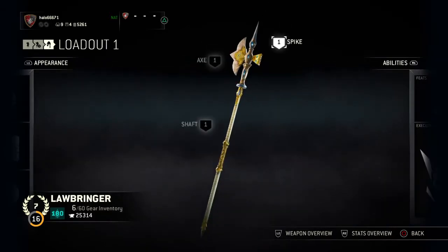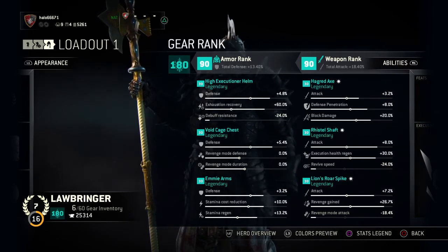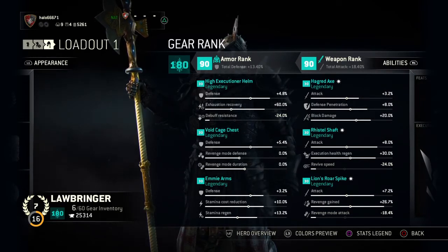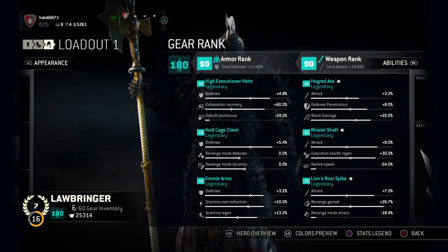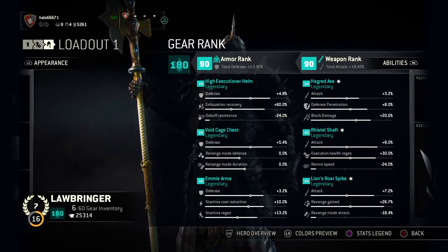Let's look at the stats. I've been building an anti-gank build because in the modes where gear rank is activated — which is normally only 4v4 — you will often encounter ganks. Seeing as the Lawbringer is pretty good against ganks, I decided to do an anti-gank build.